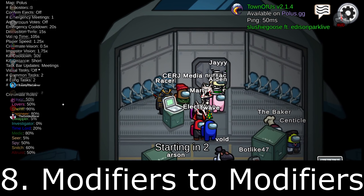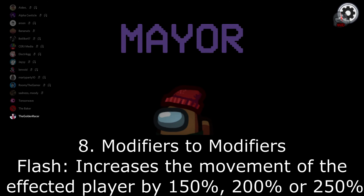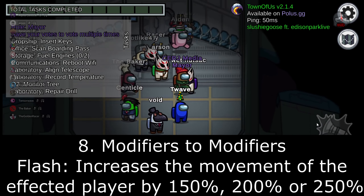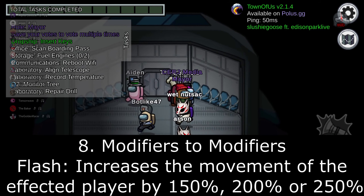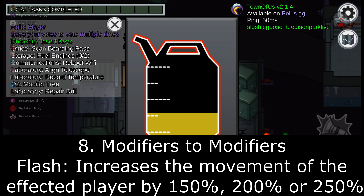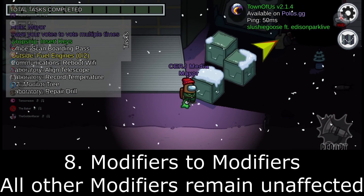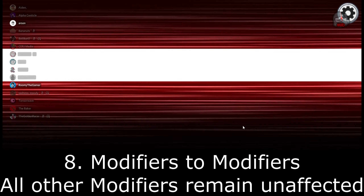The Flash increases the movement speed of the affected player. The options would be 150%, 200%, and 250%. If you selected 200%, that would essentially be the same way as it works currently — the Flash increases movement speed by two times. This would give you the option to make it 1.5 times or 2.5 times. With all the other modifiers — tiebreaker, drunk, giant, and button berry — there are no changes. They can just work the way they work currently.